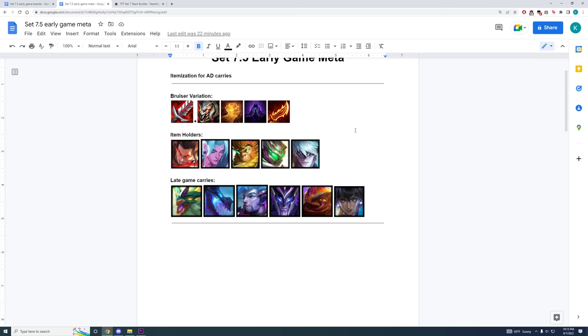The first type of early game board revolves around a bruiser carry, where you build items like BT, Titans, and Hodge. Eventually you would try to transfer over these items onto late game carries like Shioyu, Siphon, Yasuo, and Pantheon.